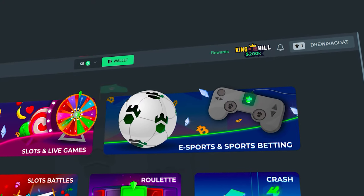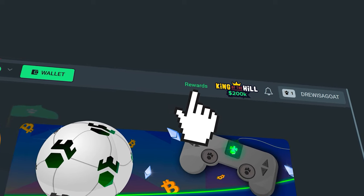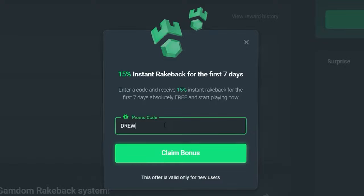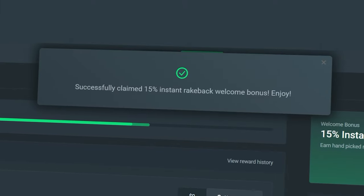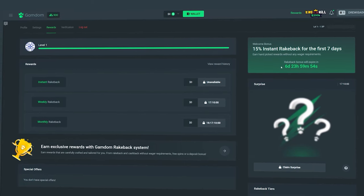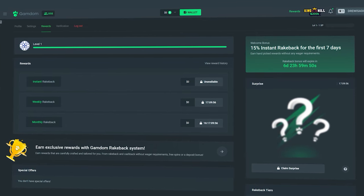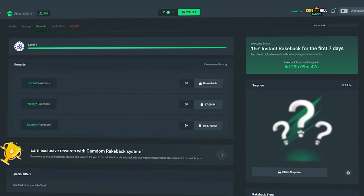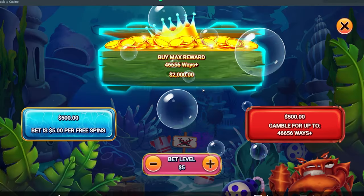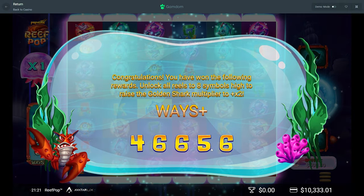Before the rest of the video continues — if you want some rewards on Gamdom, click in the top right where it says rewards, then on the right side click claim bonus, type in Drew and hit claim bonus. You'll get 15% rakeback enabled on your account and access to instant weekly, monthly, and daily surprise rakeback just by using my code. It helps the channel and keeps these videos going. Good luck on the bets!